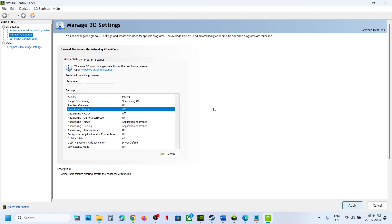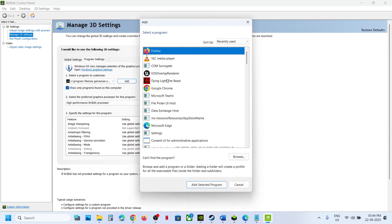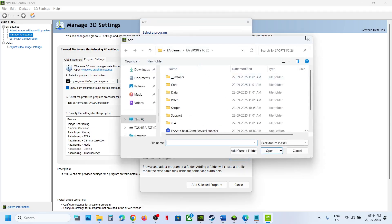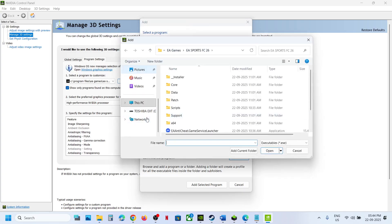If that does not work, under 'Manage 3D Settings' go to 'Program Settings,' click on 'Add,' and navigate to the game installation folder. If you see the game exe file, select it, or click 'Browse' and navigate to the game installation folder to select the game exe file.